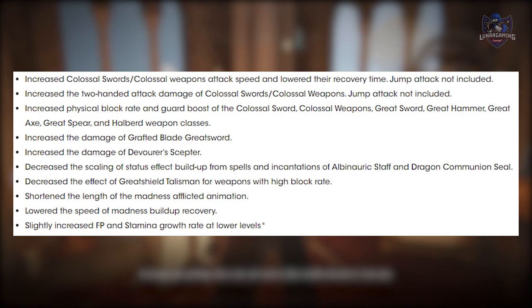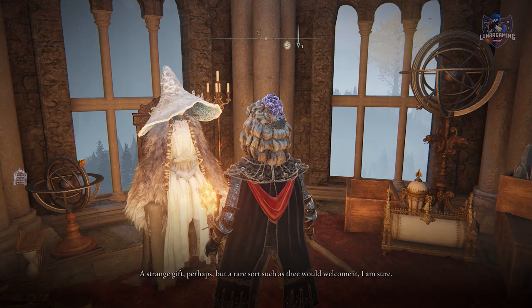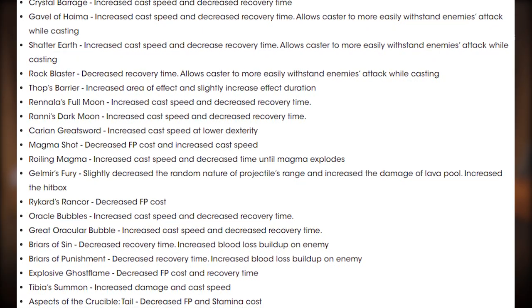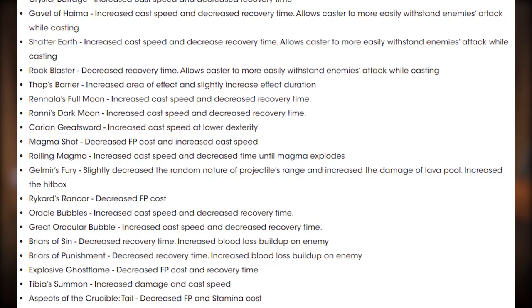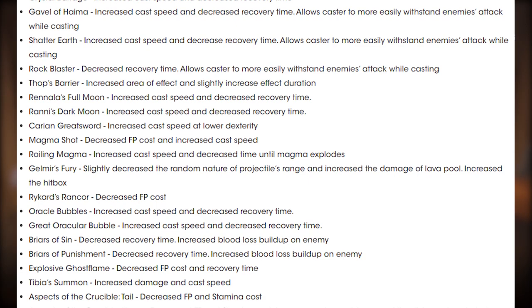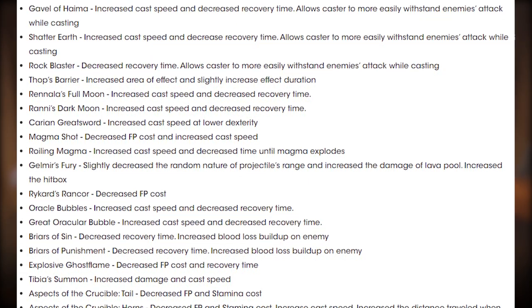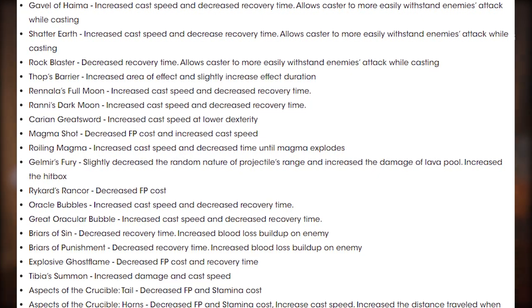Let's take a look at some of the changes they've made to Sorceries and Incantations. For Crystal Barrage, they've increased cast speed and decreased recovery time. Gavel of Hyma: increased cast speed and decreased recovery time, allowing casters to more easily withstand enemies' attacks while casting. Shattered Earth: increased cast speed and decreased recovery time. Rock Blaster: decreased recovery time.